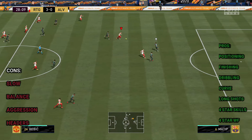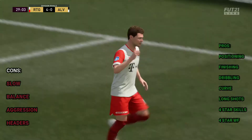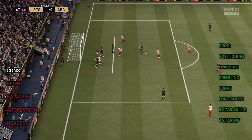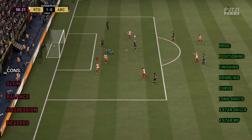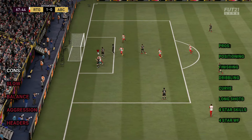Some cons: his pace — he's a big man, he's a slow man. But look at him, does pace look like it's affecting him there? I don't think so. His balance is another con, but look at what he just did to a keeper like that. Aggression I find a con too — sometimes you want someone who's pressuring like crazy, like Bardi. And headers — for a big guy you'd expect some freaking headers, but it's just not happening. He probably has like 60 jumping and 60-something heading.